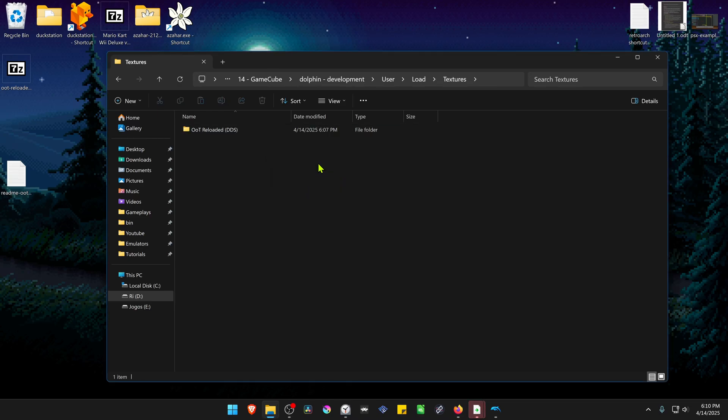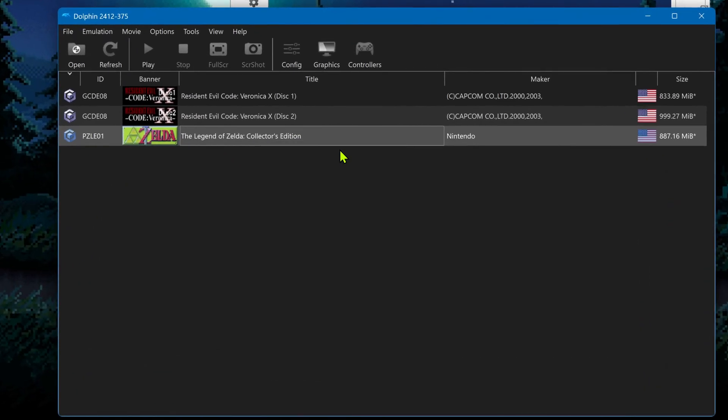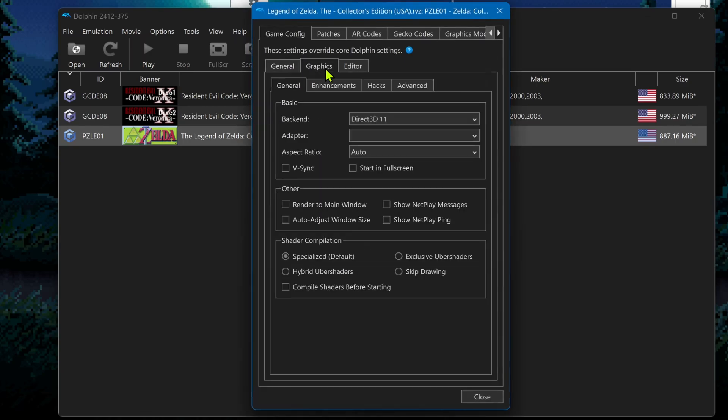The textures are now installed. Go back to Dolphin, right-click on top of the game, and go to Properties. Then go to Graphics and select Enhancements.